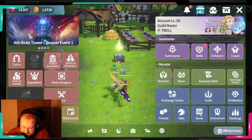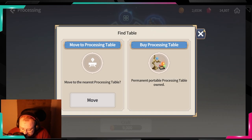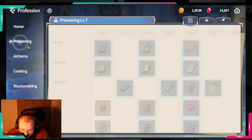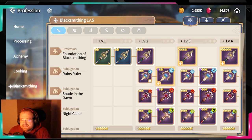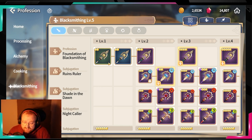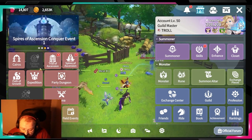I also recommend buying all your profession tables. When you craft anything for your professions, you're going to need those tables. I recommend buying the alchemy, processing, and blacksmith tables — just not the cooking one. It makes farming so much easier: you don't have to run back to the village every time. It's a permanent upgrade and when you start farming for professions, you can just go from spot to spot without constantly backtracking.